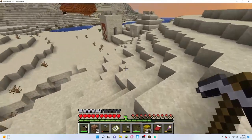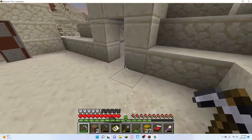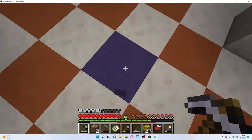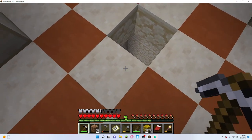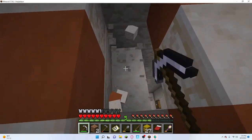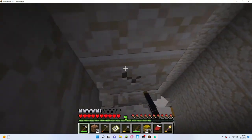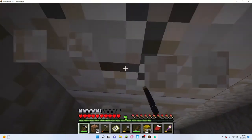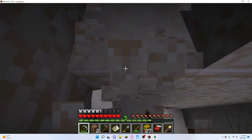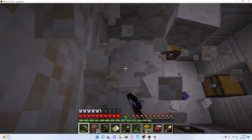So I need some TNT. I'm going to make a hole in the bottom - I've done this hundreds of times. It's going to go down, and then we're going to count: one, two, three, four, five, six, seven, eight, nine. We're just going to dig all the way down until we make it. This is actually really lucky.